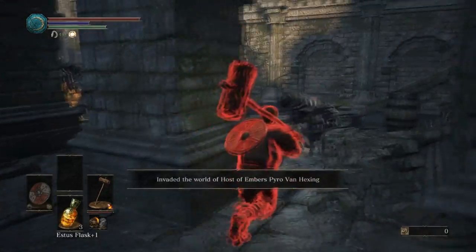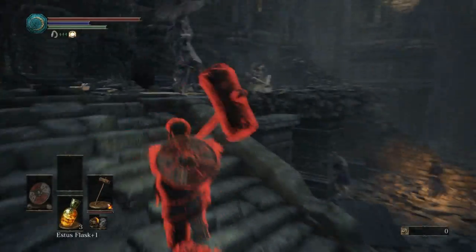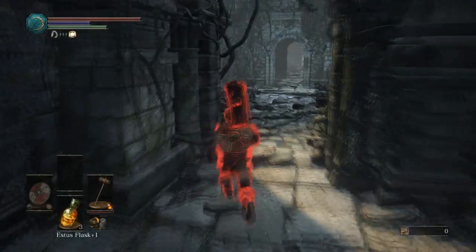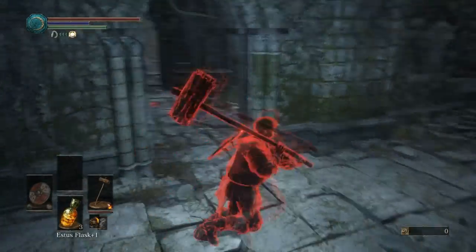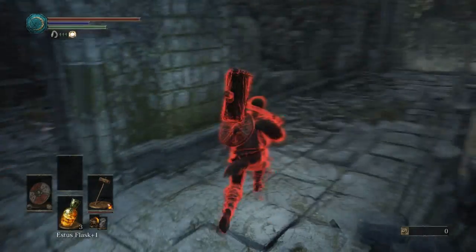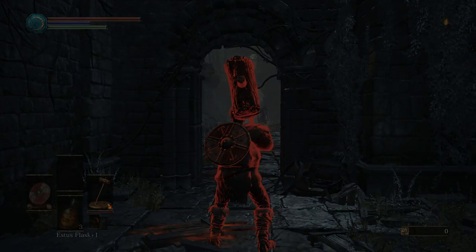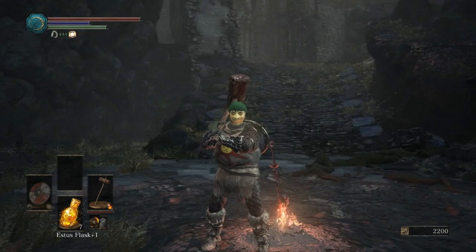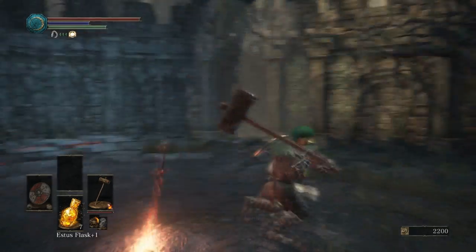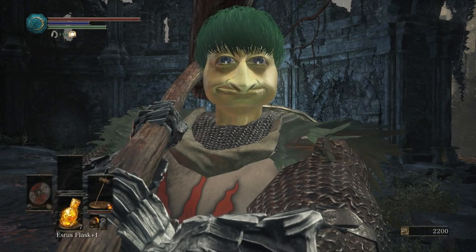I'm attempting an invasion — Pyro Van Hexing, interesting name. After that last invasion, my lock-on went weird — I tried to unlock and throw at the floor but the bomb I threw went straight. What just happened? Alright, I hope you enjoyed this first episode of Hammer Bro. He's a beautiful man. Apparently I killed him — I didn't get any messages or anything but I'll see you guys next time in Hammer Bro's Adventure. Beautiful, and I'll see you next time!